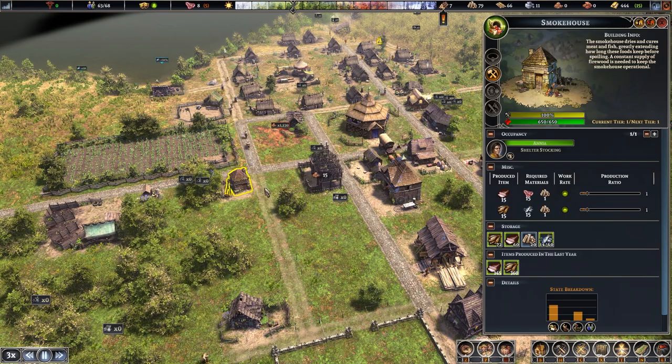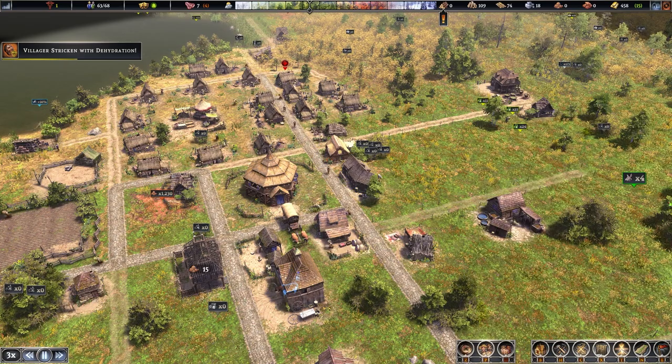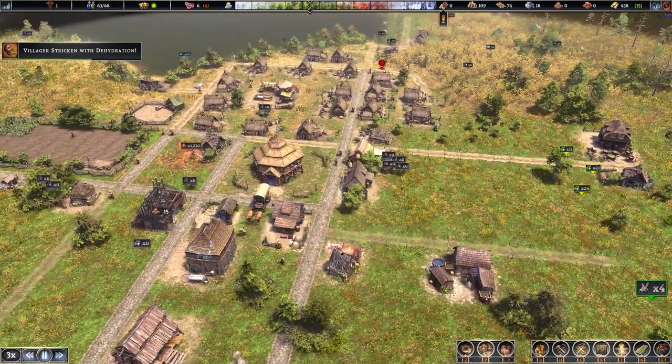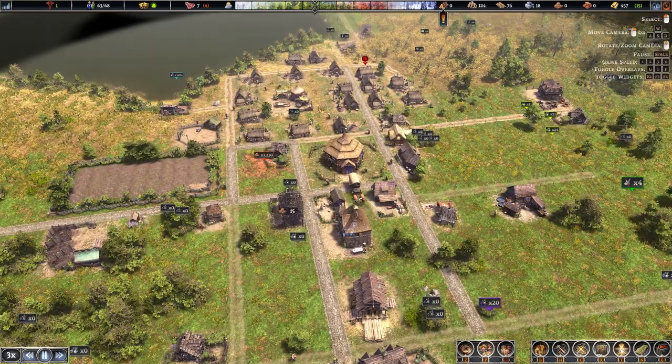Build a smokehouse as soon as possible to smoke food and prevent it from spoiling. Once you're collecting willows with your foragers, build the basket shop and make baskets — villagers will then carry more, making them more productive. A cobbler shop is also a great idea as it gives citizens shoes, making them faster and more efficient, and they'll get fewer injuries, reducing strain on your healthcare. The cobbler and basket shop are in the tier one resources section of the build menu.